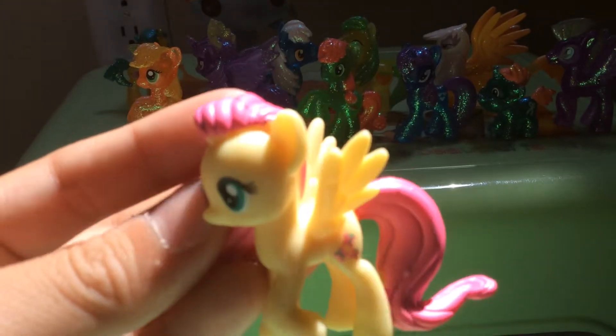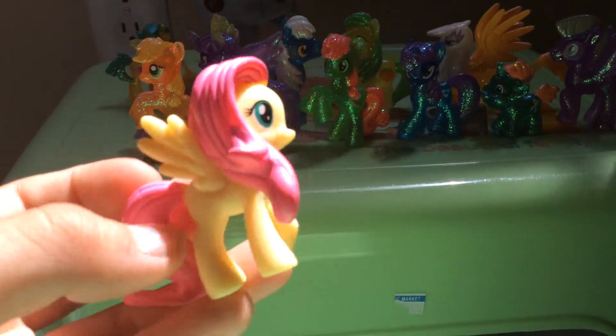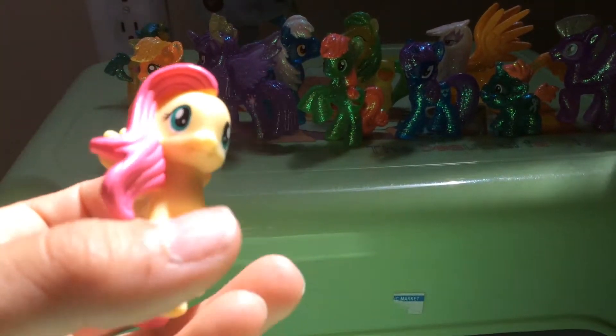Next we're going to move on to Fluttershy. She's one of the main six. And she can talk to animals, and animals can understand what she's talking. She's really pretty. And she's one of Francesca's favorites — well, her first favorites.